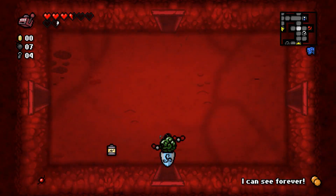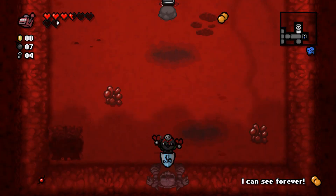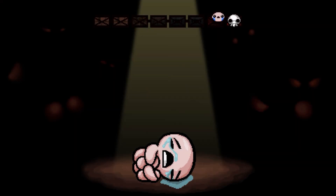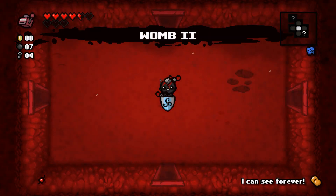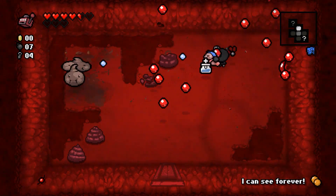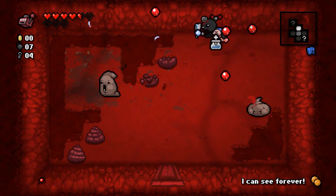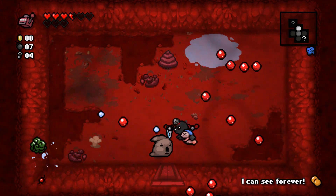The shield blocks shots, which is why it didn't work against The Fallen — he mostly shoots brimstone. What's next is Mom's Heart, which is all shots and spawning stuff. We can kill the spawns so we should be fine — just need to make it there. This is one of the big poops. The actual boss is called Dingle — a powerful version of the small ones, with three dashes and shooting crap at you.